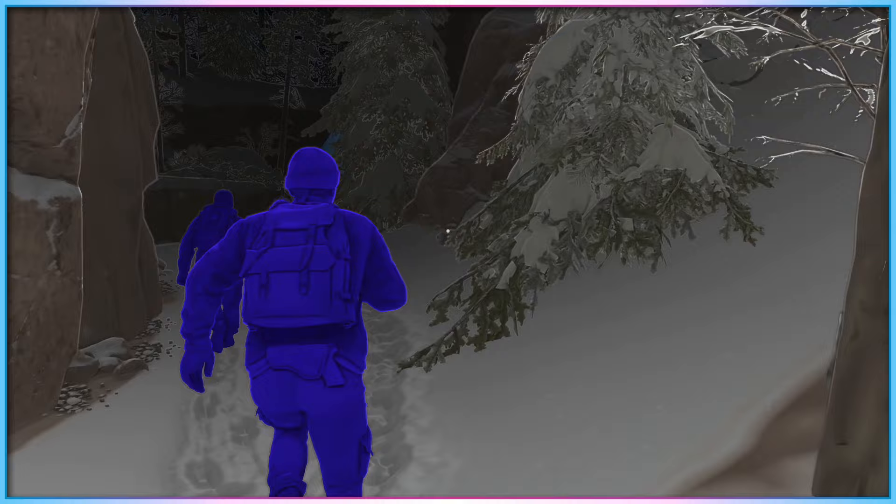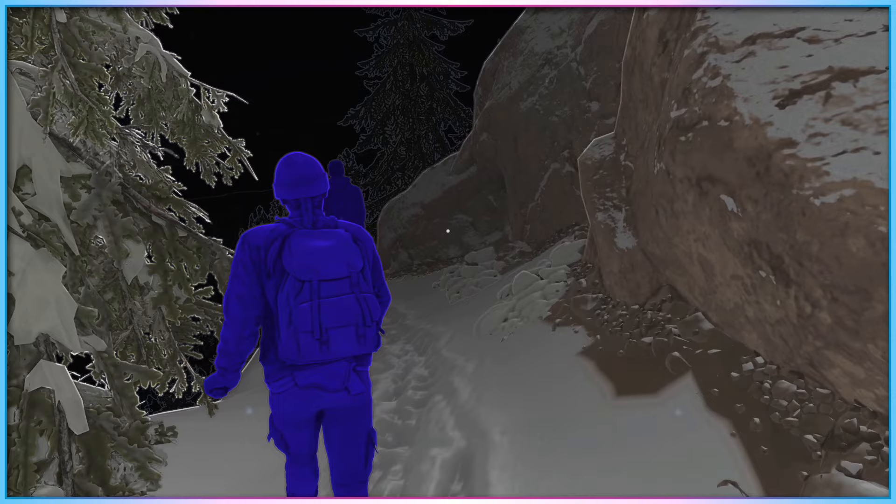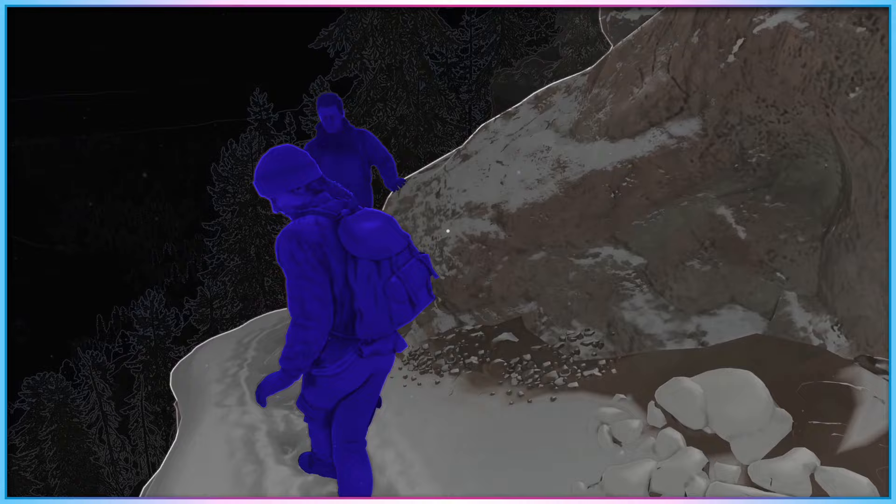First popularised as a setting by The Last of Us Part II's original PS4 release back in 2020, High Contrast Mode is the name for a series of in-game settings which, generally speaking, highlight important game interactable elements in bright neon colours, often while turning the rest of a game's world greyscale.